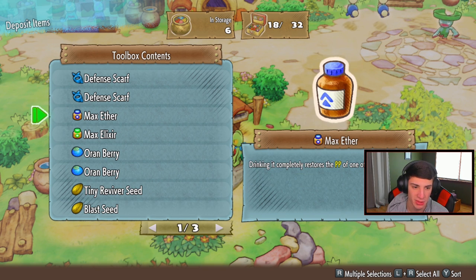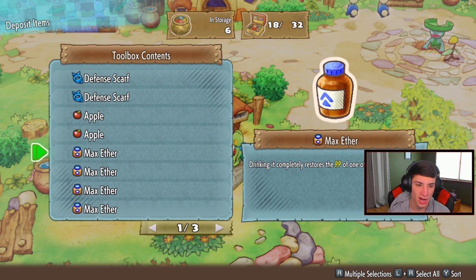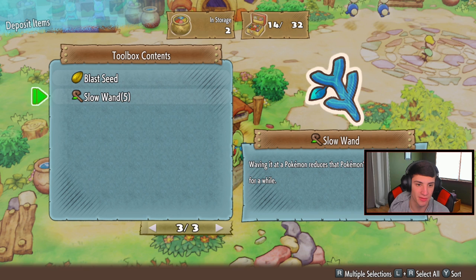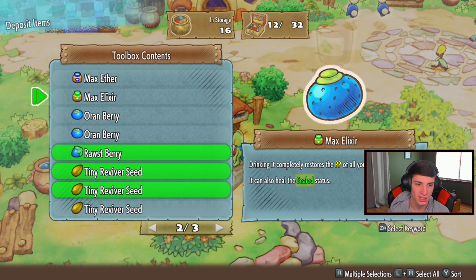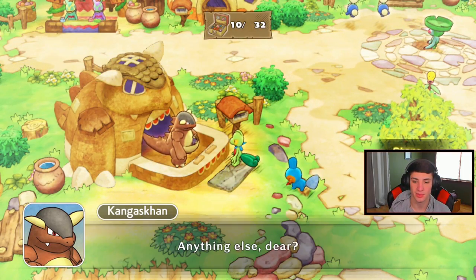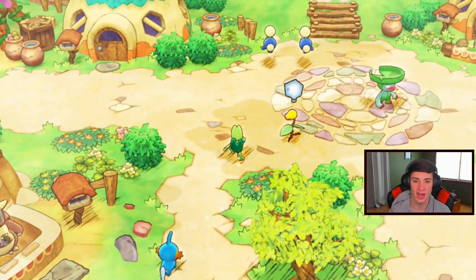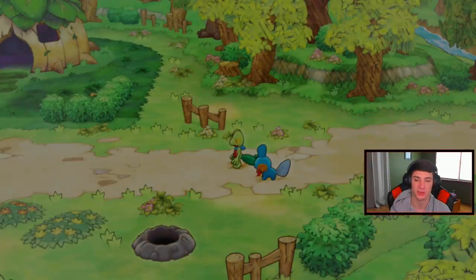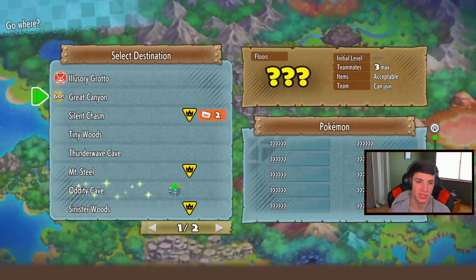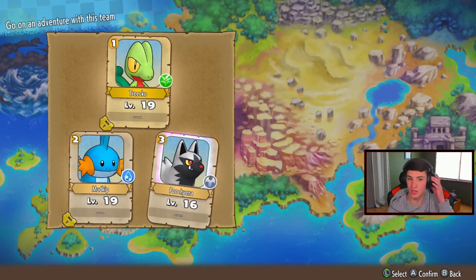Sorting items at storage - keeping Defense Scarves, Tiny Reviver Seeds, a Black Seed. We'll get rid of the Rosemary, the Max items, and keep some Ethers. I think we're good and chilling from there. I was gonna do some Dojo sessions but our level seems pretty decent. Maybe I'll give one to Poochyena. We might have to do some missions later just to get some rewards. Let's depart and get on our way to the Great Canyon.